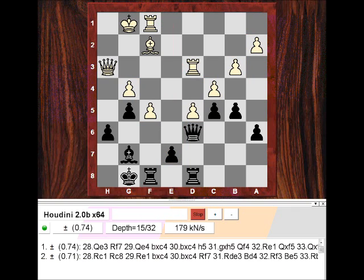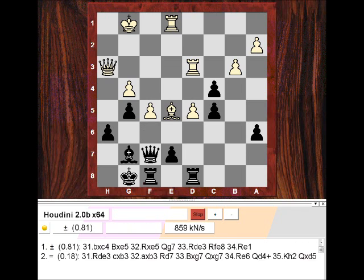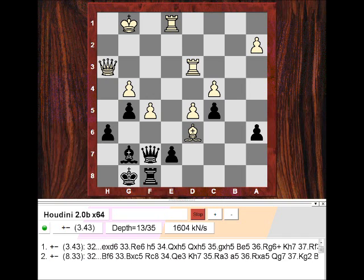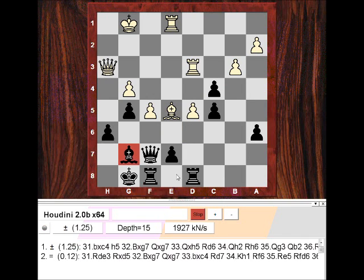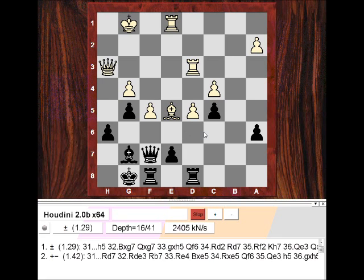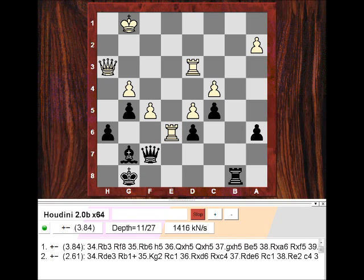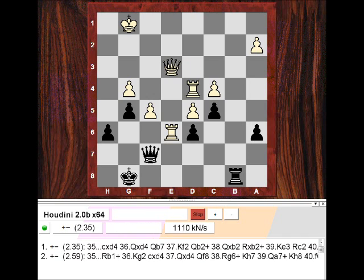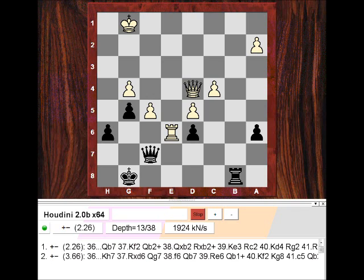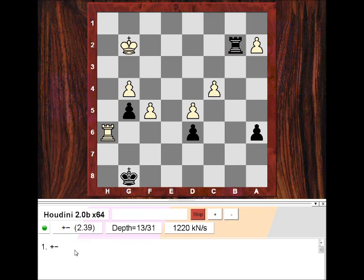I try to get some b-file counterplay with b5, but then he's going to put pressure on that poor e7 pawn. First he weakens my dark squares around my king with a bishop exchange. I don't want to lose my bishop particularly, so I offer up the exchange — though it was a miserable position anyway. Apparently the best is h5 but it's still miserable. The exchange sacrifice is a bit desperate, and he's coming into that very juicy light square. It's a total triumph of light square complex. He gives back the exchange, retains a material advantage, and my checks are non-existent. In fact he has a forced mate in 5 with Rg6 check, so the rest of the game is a mopping-up job.